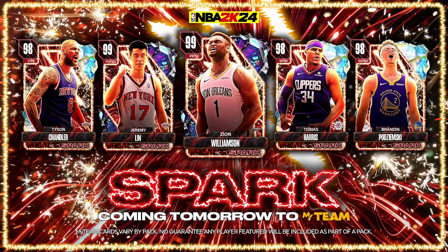This one looks interesting in the sense that there's really one card I'm looking at, and that's this Opal Tyson Chandler. Tyson Chandler was a very, very special card this year — I would even say his Pink Diamond can still play to this very day. So I expect the Opal to just be that much better and make a lot of squads. And in particular, if you are no money spent, this might be one of the first truly elite bigs available in the market.